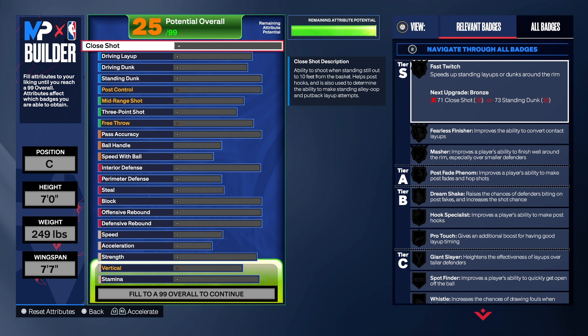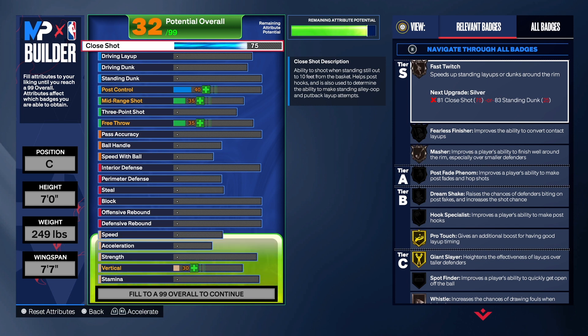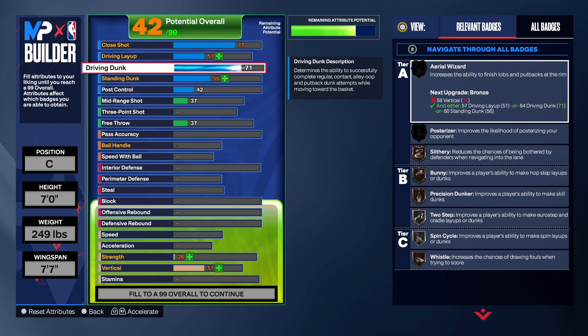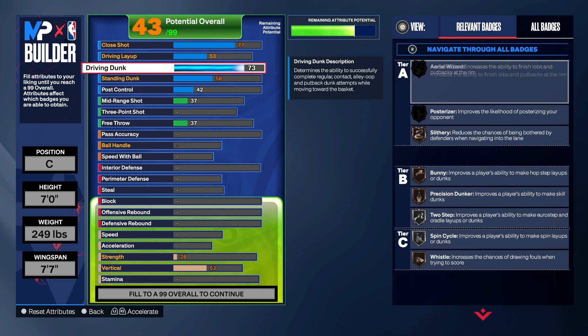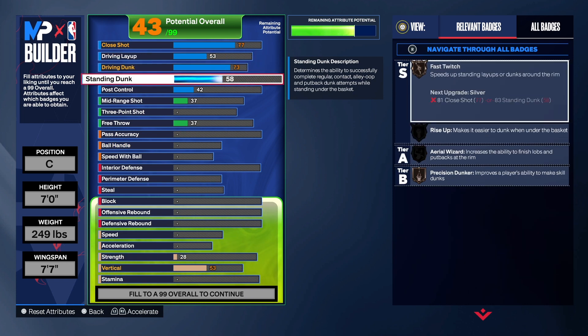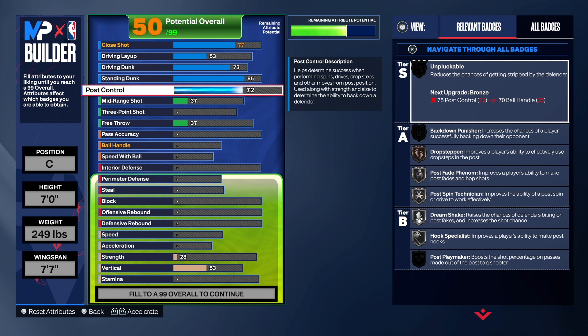For the close shot we're going to get that to a 77, which gives us Feel the Finish on silver, Masher on silver, Giant Slayer on gold, and Pro Touch on gold. For the driving dunk we're going to get that up to a 73 — we do get Posterizer with the 73. For the standing dunk we're going to get that up to an 85, giving us Fast Twitch on silver, Rise Up on silver, Area Wizard on gold, and some big man contact dunks.